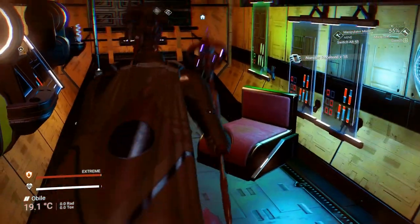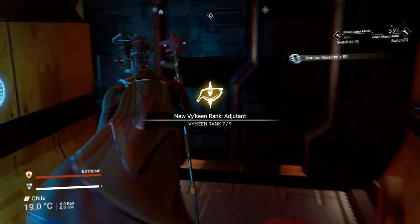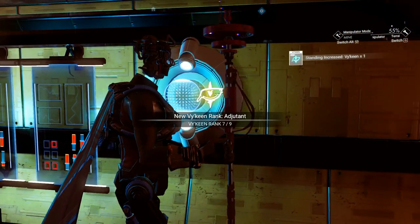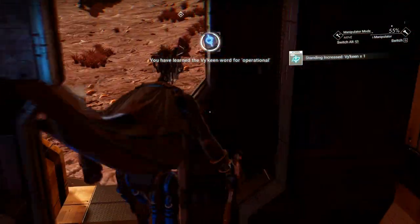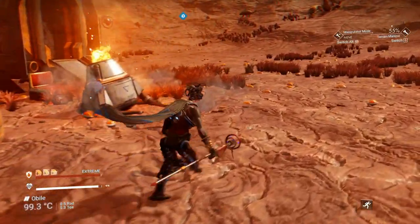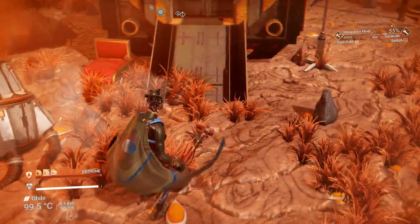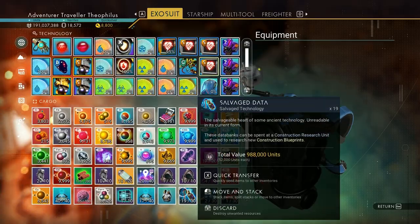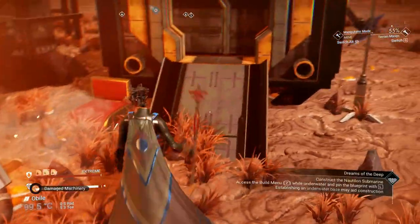I know you could go on creative mode or make stuff free, but I don't like to do that. So I recommend, if you want to play on standard and you don't want to use easy settings, that you just scavenge the salvage data as you see these damaged machineries while you're exploring.